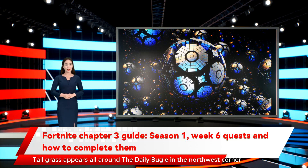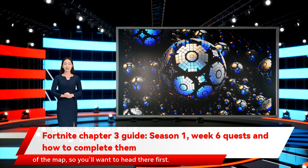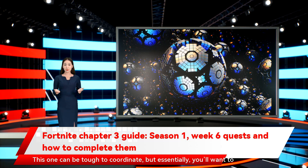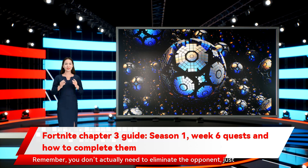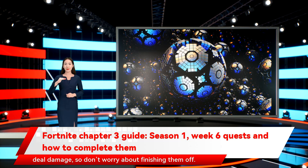Tall grass appears all around the Daily Bugle in the northwest corner of the map, so you'll want to head there. This one can be tough to coordinate, but essentially you'll want to get an enemy's attention at the Daily Bugle and lead them out to the outskirts of the area. Then crouch in the grass, pop out, and deal damage to the opponent. Remember, you don't actually need to eliminate the opponent — just deal damage, so don't worry about finishing them off.